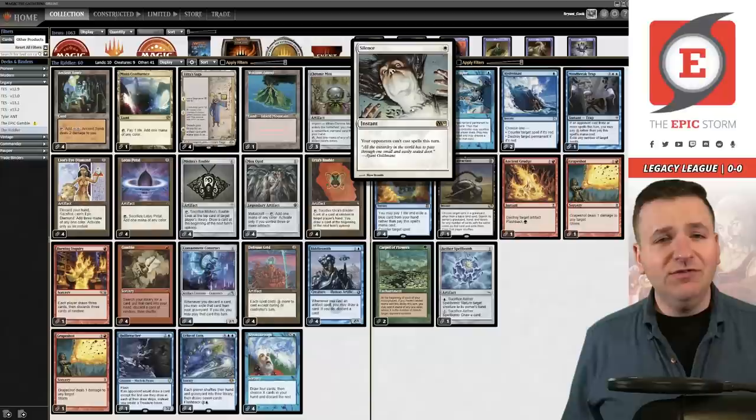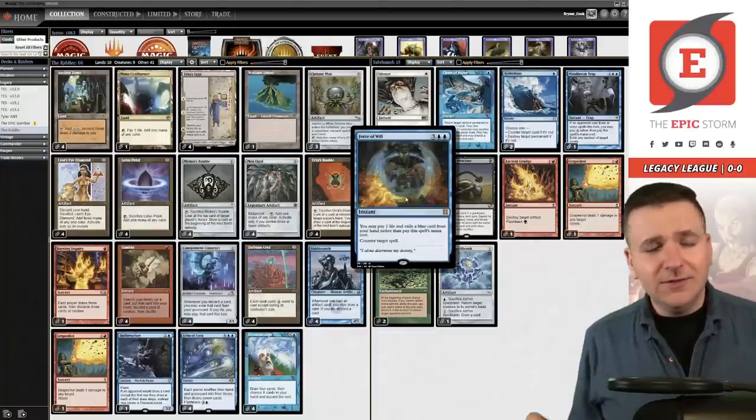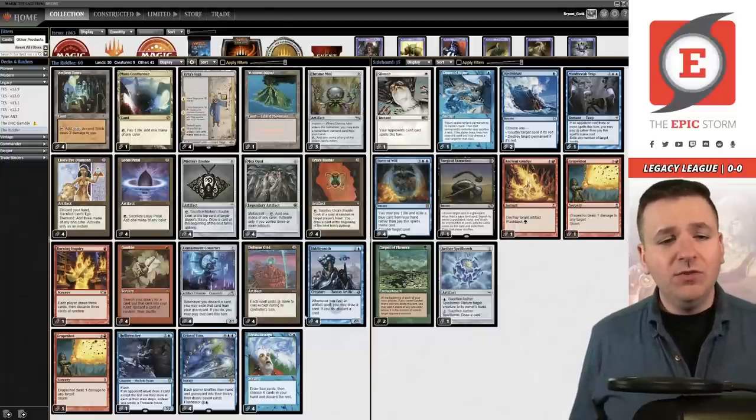In the sideboard we have a singleton Silence, which I imagine is just for combo matchups, though you could board it in to protect your creatures against removal as well. The thing that throws me off a little bit — and I've been playing Magic for a very long time, so this might be a heuristic that's no longer true — is that when we look at the main deck, we have four Riddlesmith, four Echo of Aeons, four Breakthrough, and a singleton Hull Breacher. That's 13 blue cards.